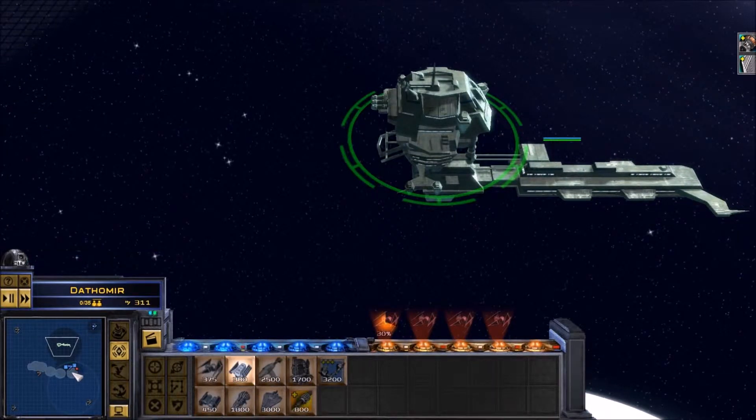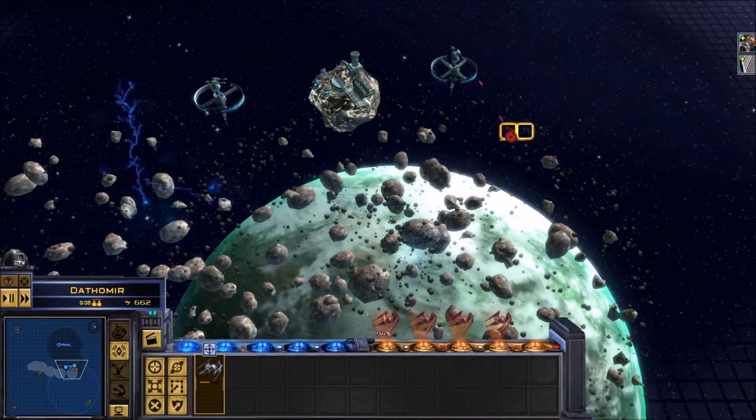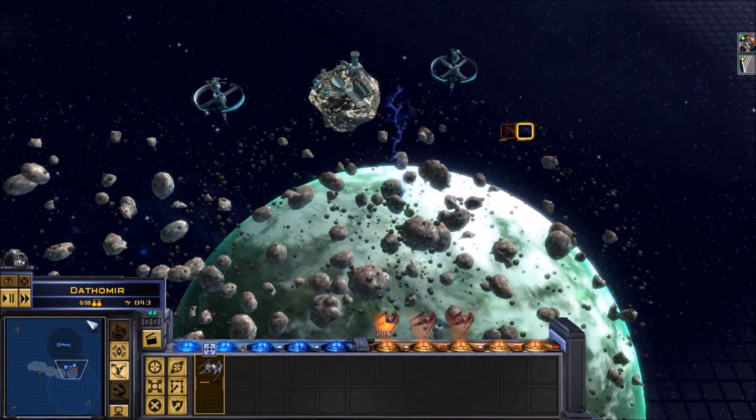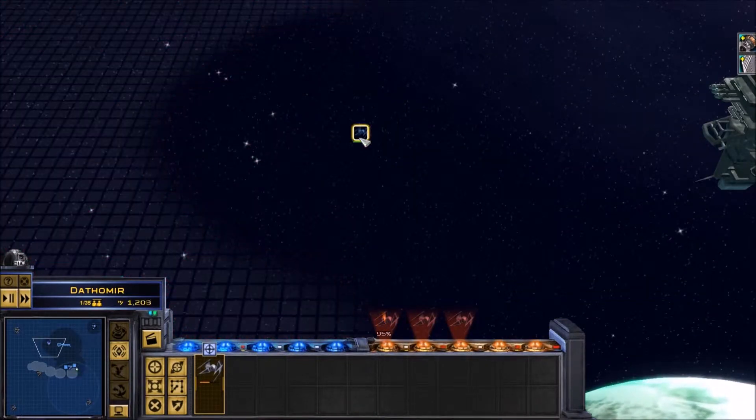Unit in production. Engaging the enemy. Construction complete. TIE squadron, commencing attack run. I'm on this one. Choose your reinforcements. TIE squadron here. Ready for command, sir.